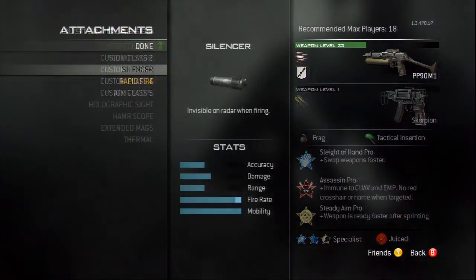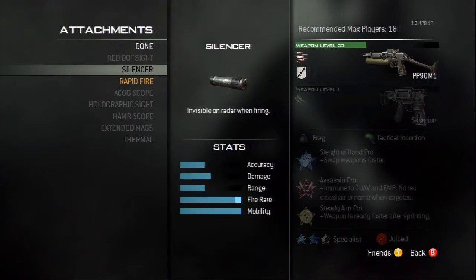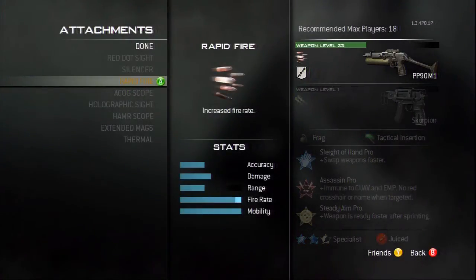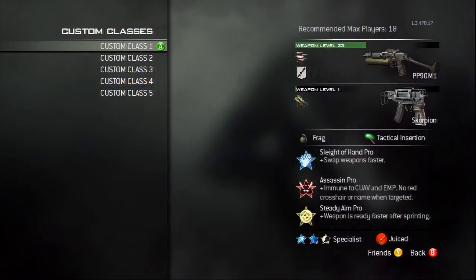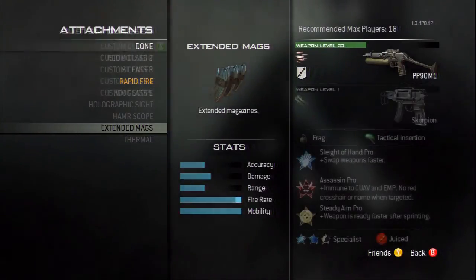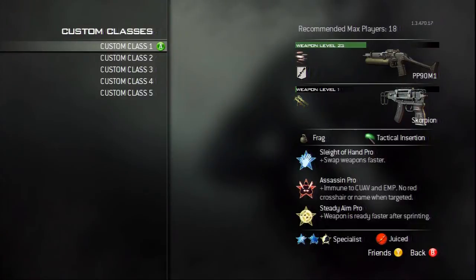The silencer is to play a stealth role when playing in such games as team deathmatch. Rapid fire to increase the rate of fire and to get a heads up and the advantage on your enemy. And extended mags to win lots of gunfights with multiple enemies, which would be useful for such things as ground war.